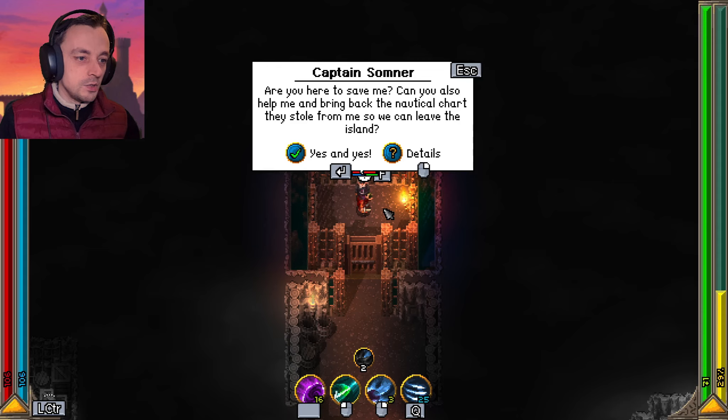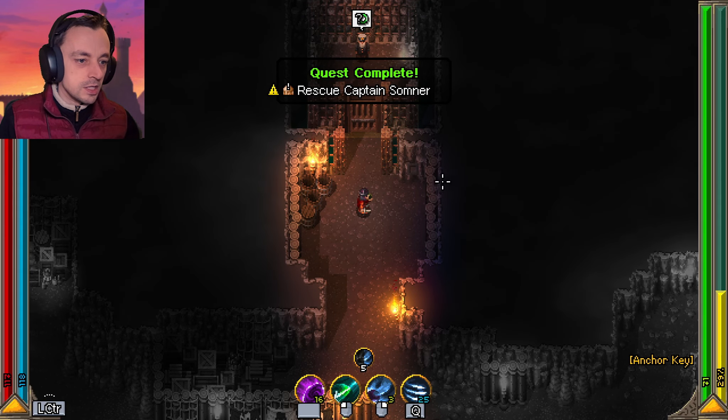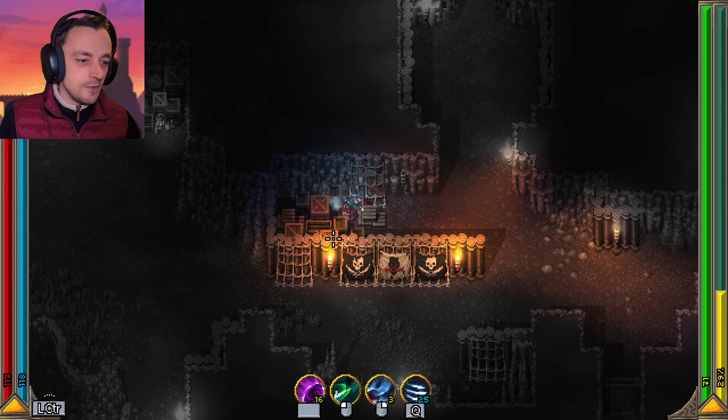Captain Somnar — are you here to save me? Maybe. Can you also help me and bring back the nautical chart they stole from me so we can leave the island? Yes and yes. I will find your... We've got an anchor key — interesting. Where do we get the anchor key from? Why did he have the anchor key?